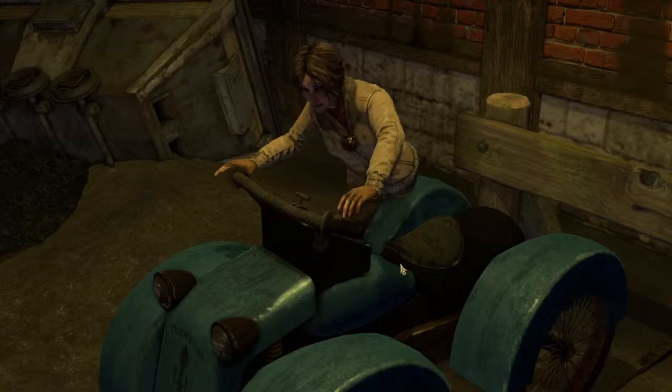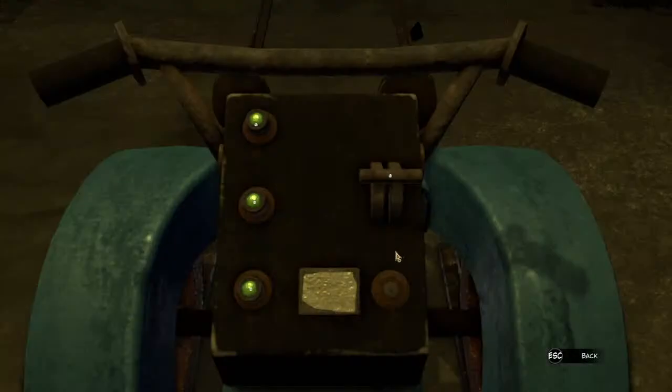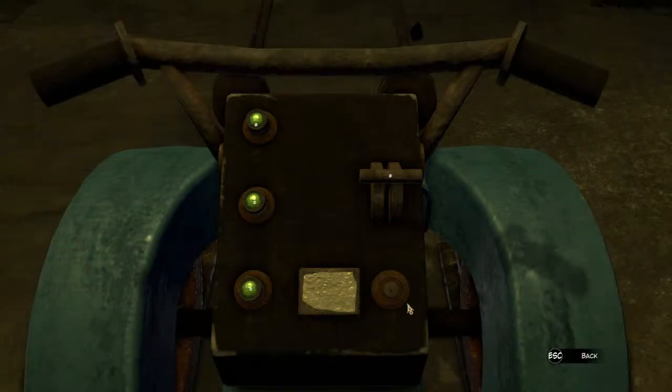I think maybe a strategy I probably need to keep is, when I open my inventory, something like highlights or anything like that. The problem is that that doesn't light up on anything. Like this just looks like nothing — it didn't even look like you could interact with that.